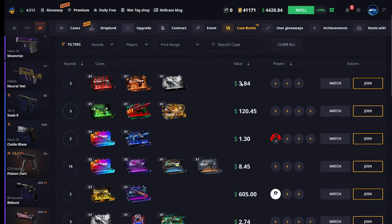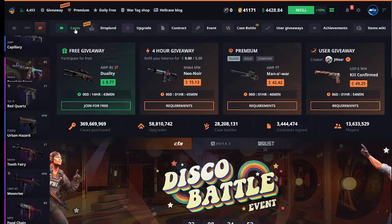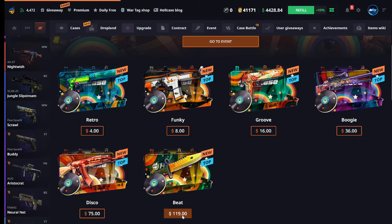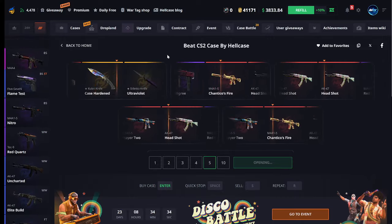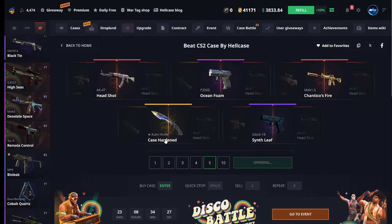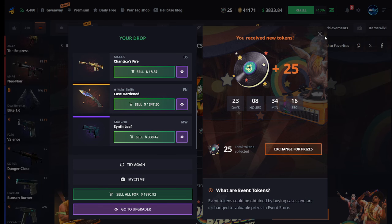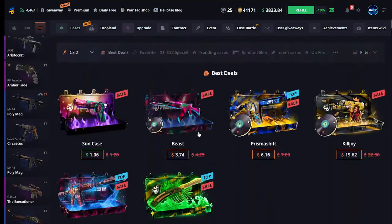They have a new event going on right now. I have not tried these new cases but let's test them out - we try five of these. Let's see if we manage to pull something good. Oh bro, we got super bait - we got the new knife! Oh wow, wow, wow! The event cases are crazy, holy shit! We take that, bro - that's like over a thousand in profit. I've never seen that much profit!